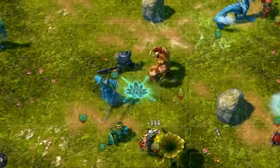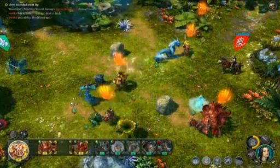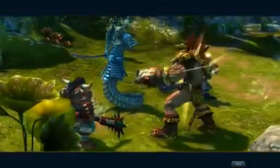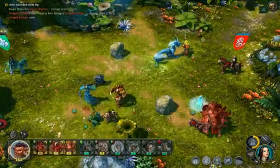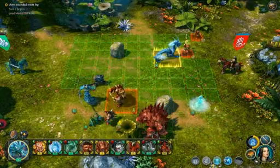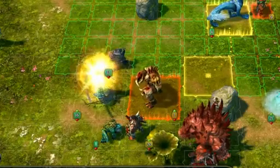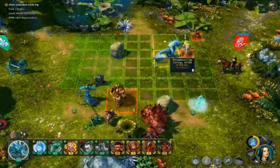See this icon above the Crusher? It means he has been challenged by the Kenshi and will inflict weaker damage if he attacks anyone other than that unit. My Kenshi took some damage earlier, so I'll use the Regeneration spell to help him.